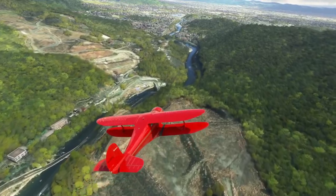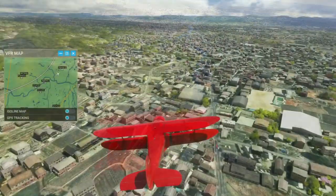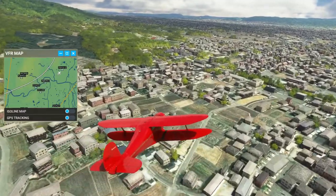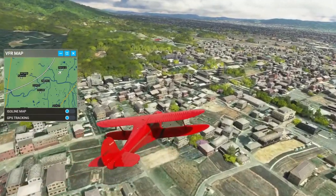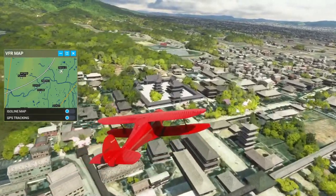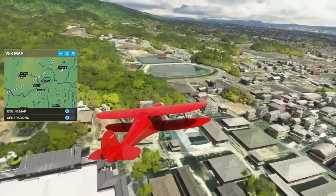Nice little pass we've got here. I think that structure right there — okay yes, that is the temple, Horyu-ji. Passing right over it there.